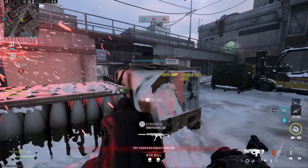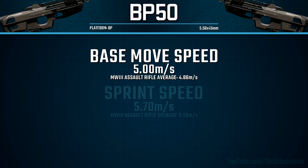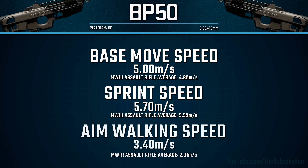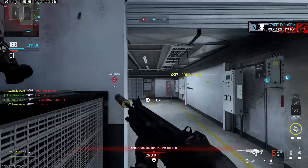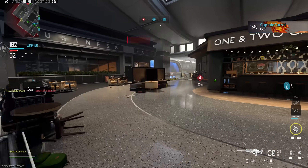Finally for the base stats, let's look at movement speeds. Base movement speed and sprint movement speed are noticeably above average, which is excellent. Most notably, the aim walking movement speed is incredibly fast — not just a little bit above average, but very significantly better than any other assault rifle in the entire game. In fact it's even faster than all of the Modern Warfare 3 SMGs, aside from the WSP Swarm which it is tied with. So this is a massive upside with this gun and something you'll definitely want to take advantage of.